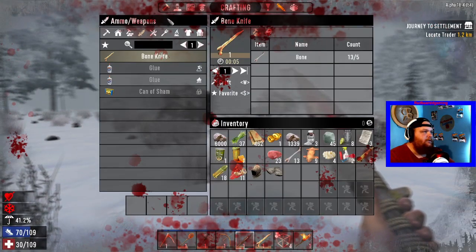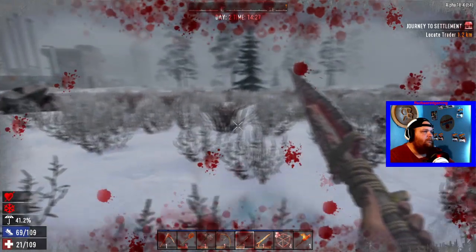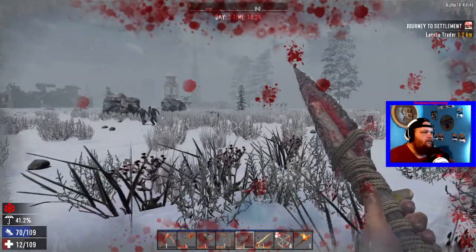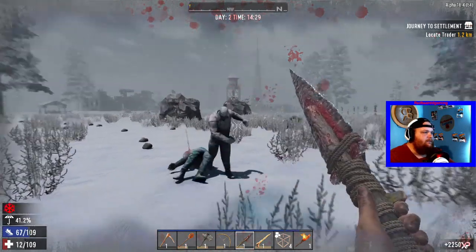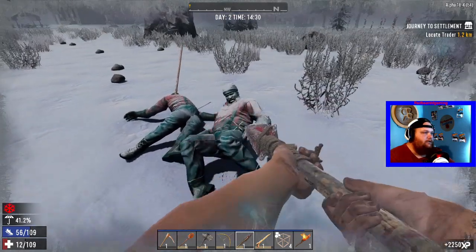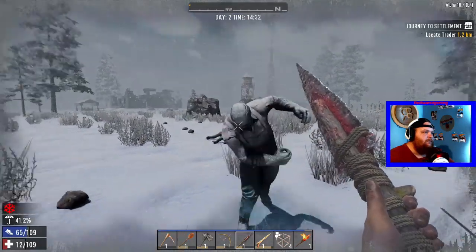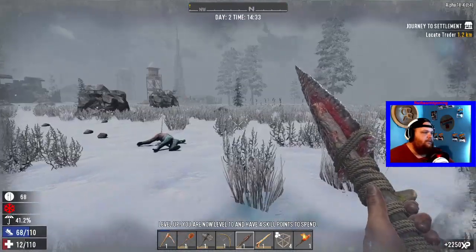How many more seconds of bleeding do I have? Nine. Yeah, we're gonna be pretty low health. Let's go see if we can get him again. Got that one, he's dead. That one's not dead — a couple more hits and he should be dead. He's dead, and we're level 10 already now.